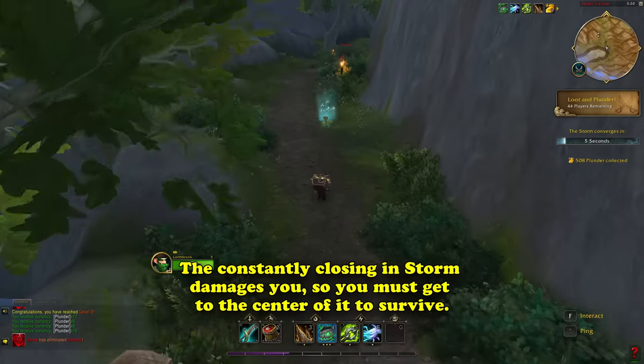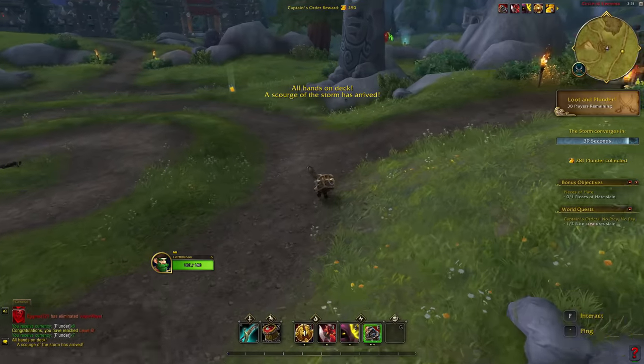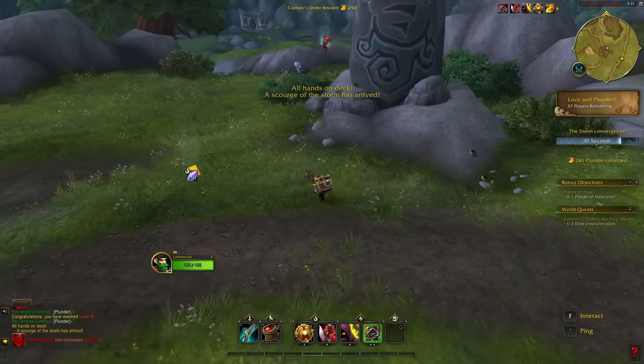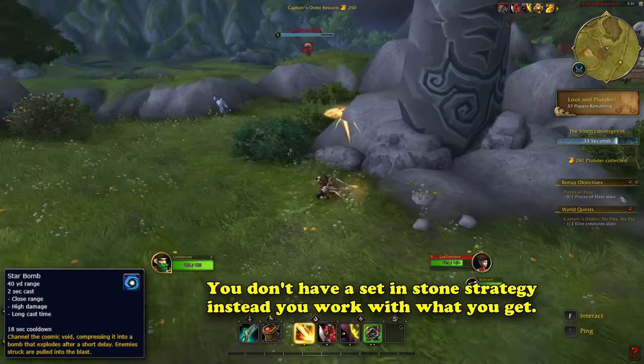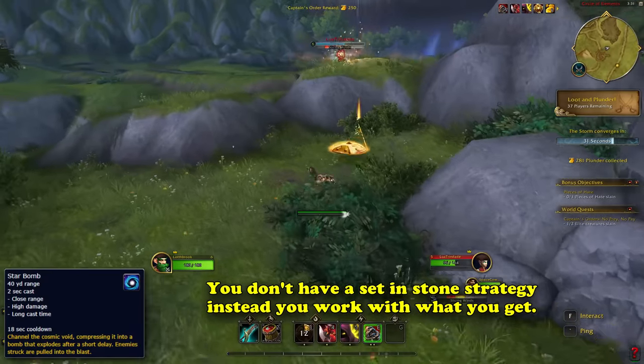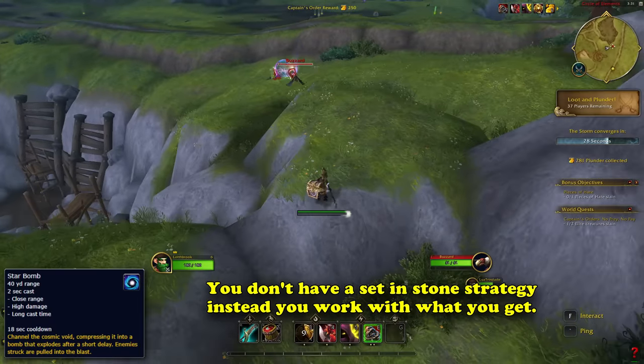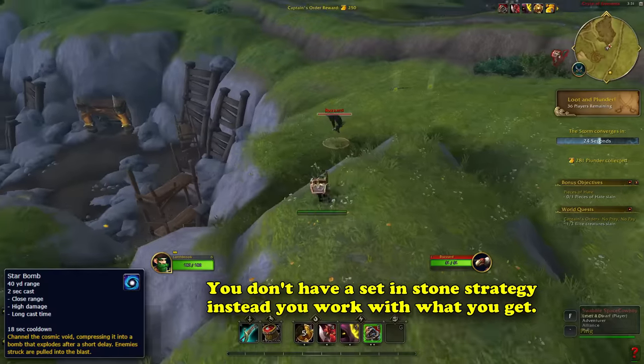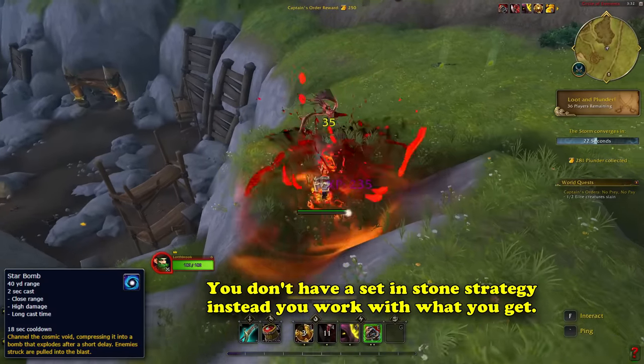But this is all just the basics. Once you land and begin to grab some of your first abilities, you may find that it's pretty random what you get. There's no 100% guarantee you'll get a star bomb if that's what you want off the first elite mob or chest. The game mode is forcing you to work with what you're given and make a build that works for you on the fly and adapt quickly. It's very fast-paced, especially when you begin to run into other players who are in the same boat.